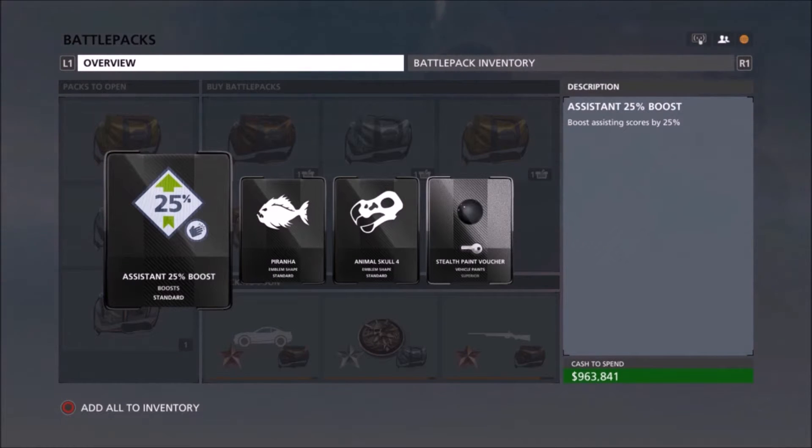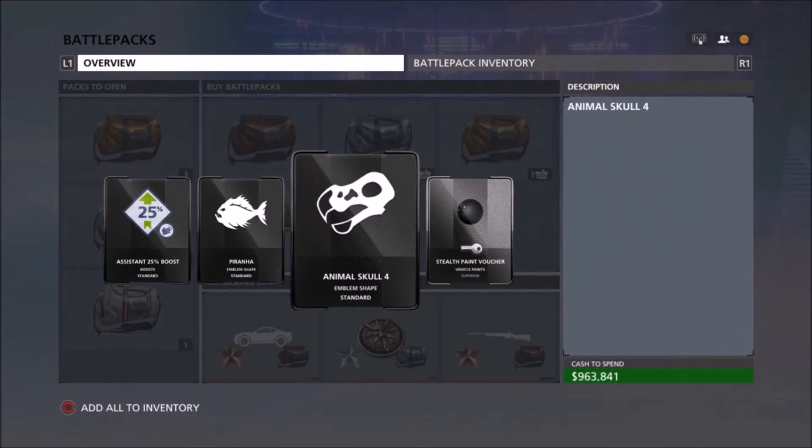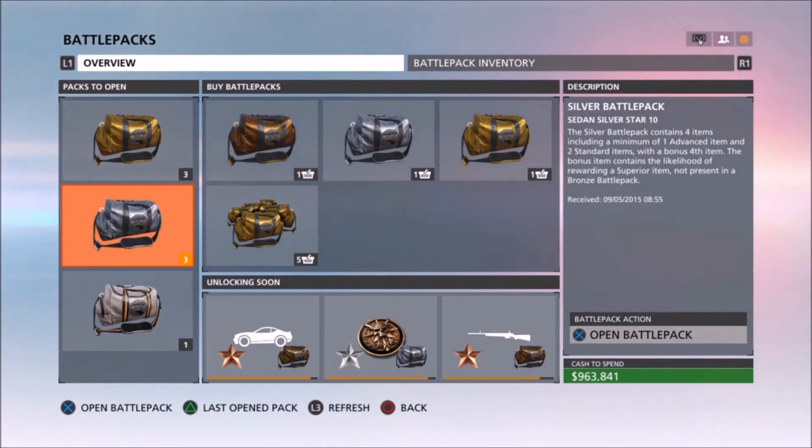We got an assistant boost, the piranha emblem — that's pretty cool — another animal skull one, which is also a cool one, and a stealth paint voucher. You can sell them for 5,000.